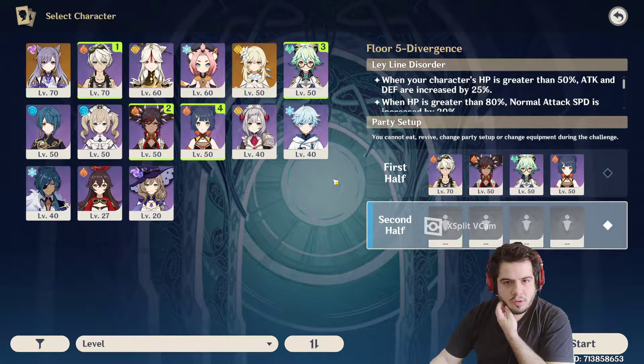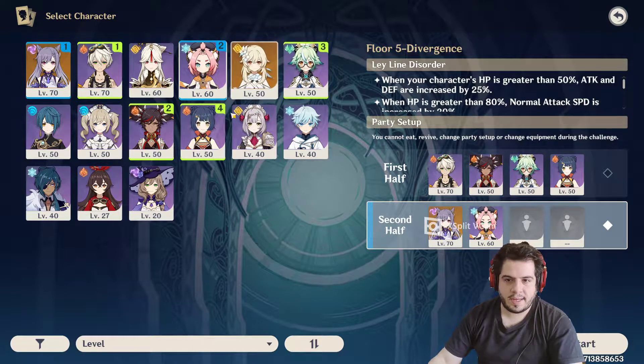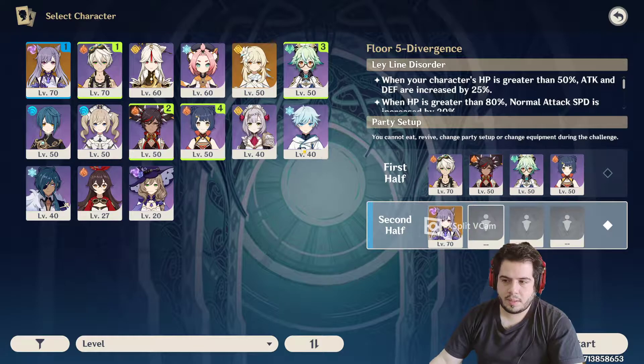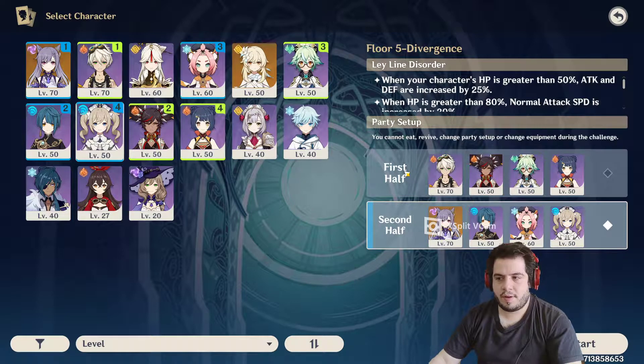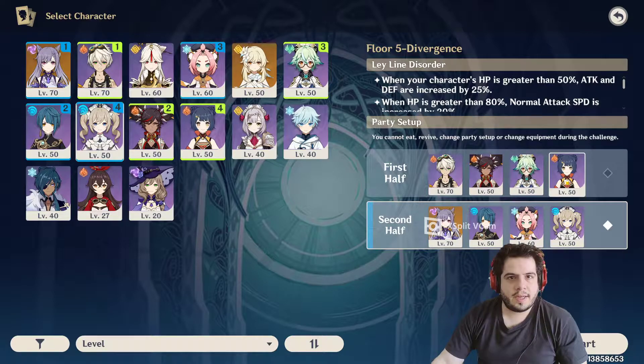In the second part of each room, we are going to need Hydro and Cryo, but I will also need Keqing who does Electro, because she is my strongest character and she will work very well there. So I'm going to use Keqing, Xingqiu, Nayona, and Barbara for the second half. And for the first half, I'm going to use Bennett, Xianyan, Sucrose, and Xiangling.